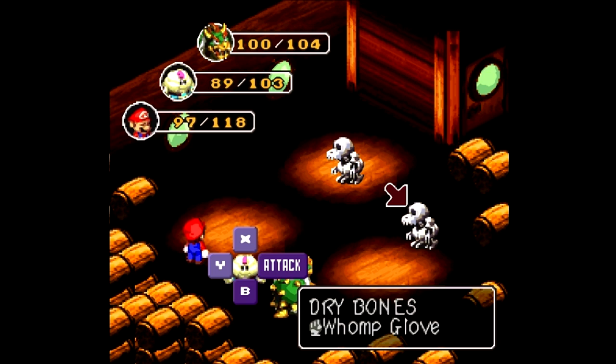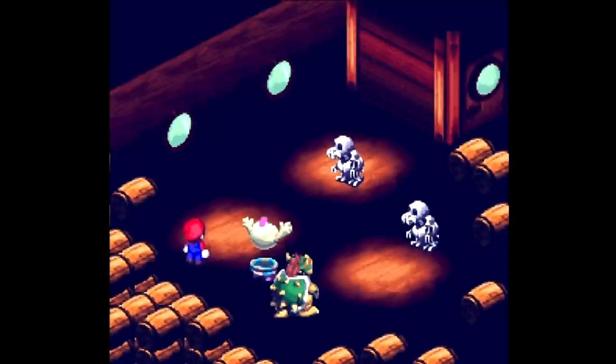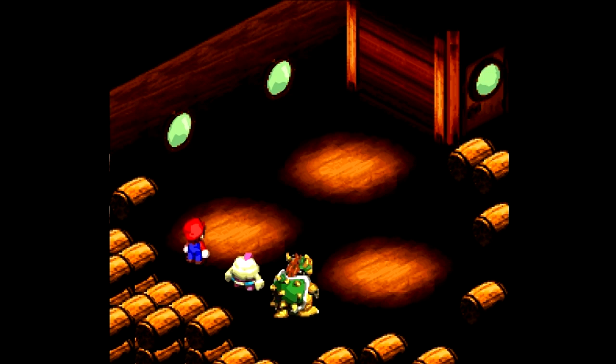Well, here we got another new enemy: Dry Bones. If you try killing them with a physical attack, nothing will happen - you won't be able to kill them, just like the Zelda games. You can't defeat them with brute force. You gotta shove a lightning bolt up their ass, or throw a bomb at them, or whatever. Easy enough.